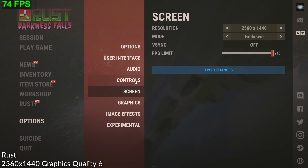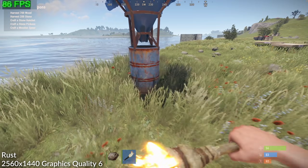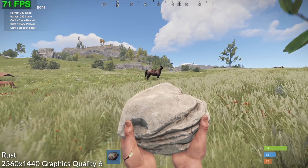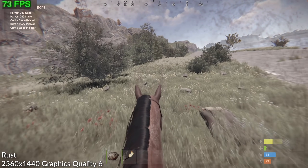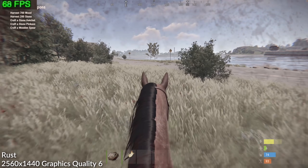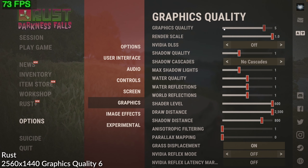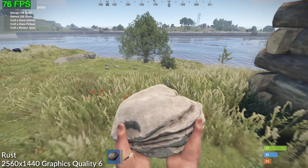Next up is the survival multiplayer game Rust, running at 1440p at the maximum graphics quality setting of 6, logged into the Rastoria.co server which has a 200-person capacity. It's running at a very good frame rate of around 70 to 85 fps — especially impressive compared to the M1 MacBook Air where performance was really poor, particularly on the 8GB version. What's interesting is that if I set the graphics quality to zero the frame rate doesn't really increase, suggesting a bottleneck somewhere in the game preventing more frames from being generated.